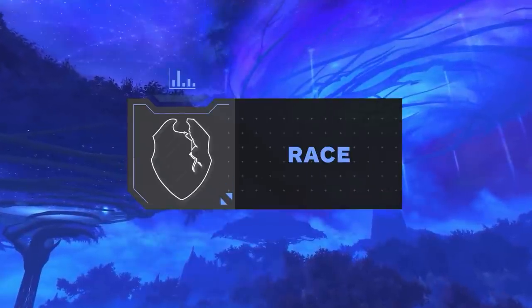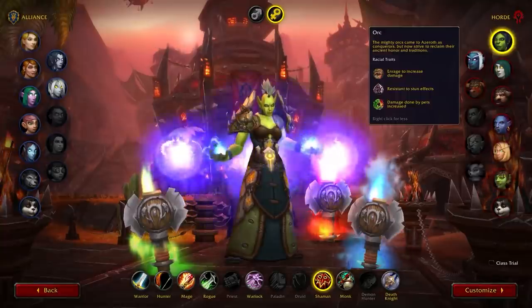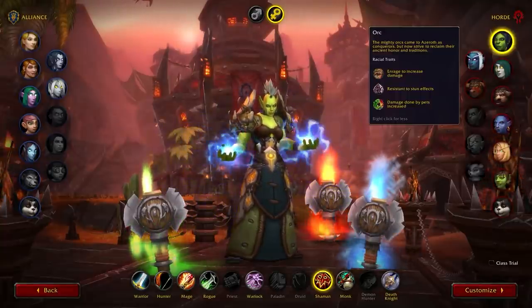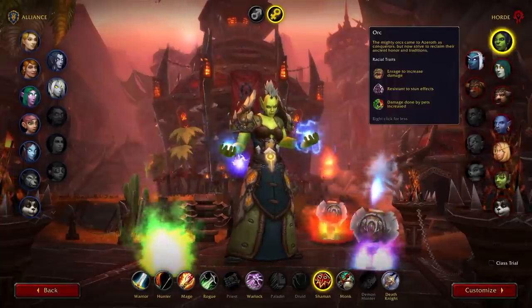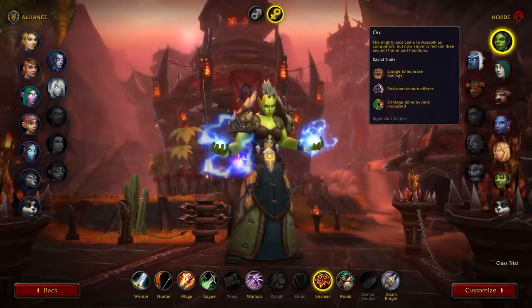First off, we will talk about the best racials for Horde and Alliance. A trend that remains true with Enhancement Shamans is that Orc is by far the best racial. Having a passive stun reduction is a key feat in order to survive setups that will most likely be on yourself. Blood Fury is also a nice addition to your burst damage, used when you pop your main offensive cooldowns.